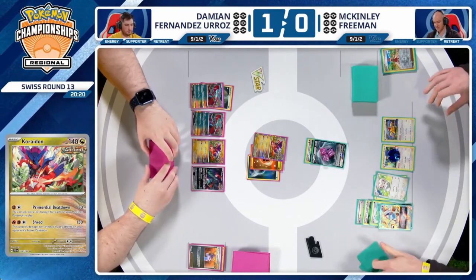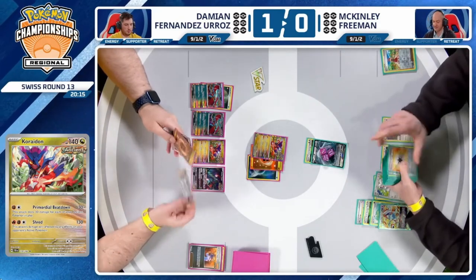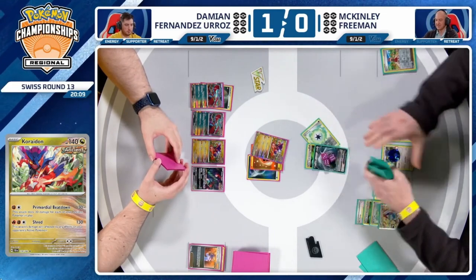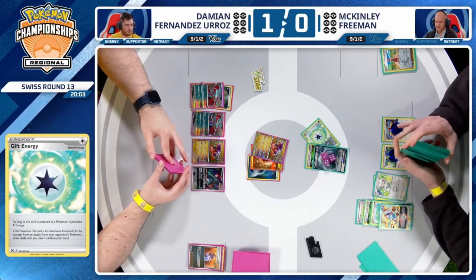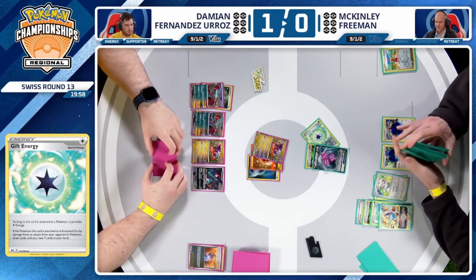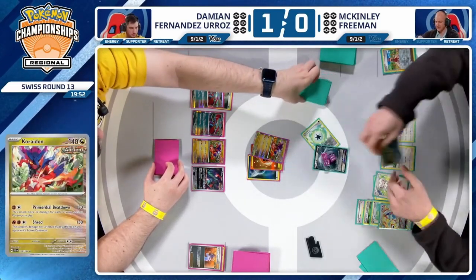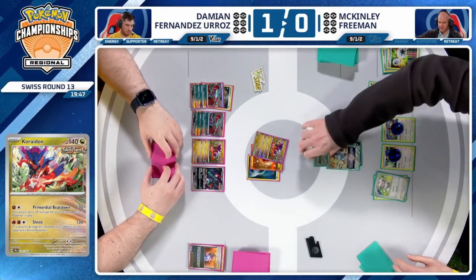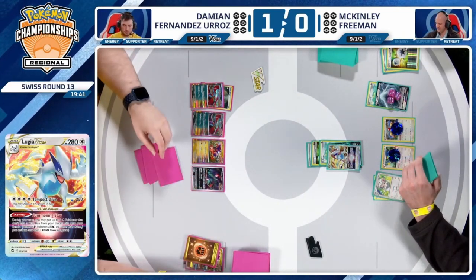Gift Energy and Double Turbo found off that first Primal Turbo — missed energy from hand, and then it might as well use your second Primal Turbo, charge up that Chinchino anyway. These are energies you don't want to draw off the top, so throw them down. Protect the Lugia if you see the Countercatcher here in the early stages. Especially with how weak McKinley's hand is left after that Serena — can't leave two prize cards available and then not get rewarded for losing this Pokémon.